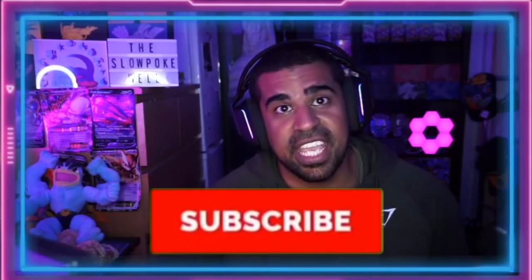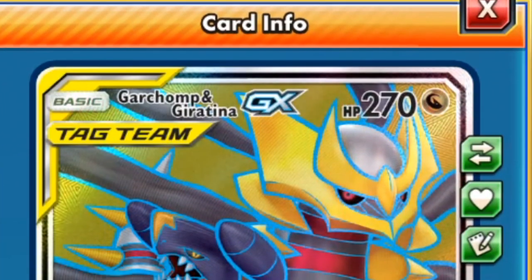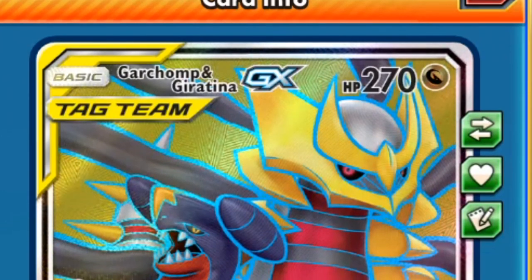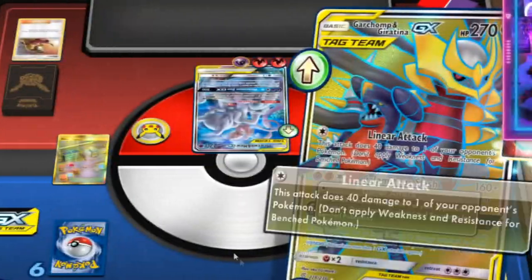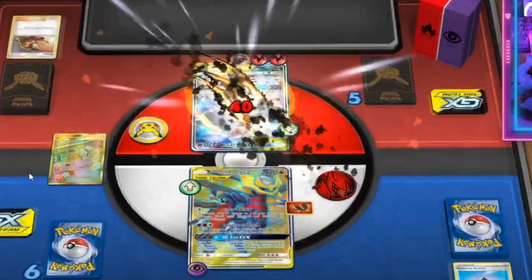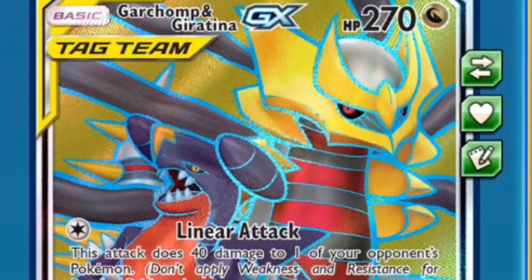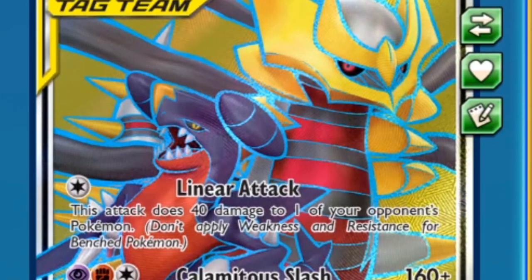I'm sorry if you can hear the rain - I'm in a conservatory so it might get a little bit loud. So here's our main attacker, Garchomp Giratina GX, 270 HP basic Pokemon with three attacks, all of which we can use. We've got Linear Attack: for one Psychic energy, 40 damage to one of your opponent's Pokemon. It's not bad - a one energy attack, two-shots Jirachis and two-shots evolving basics like Grookey. But this isn't really the build-around.